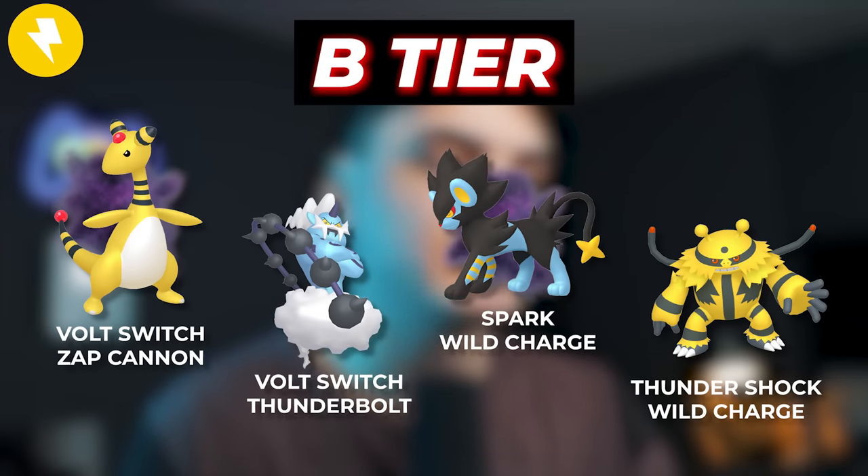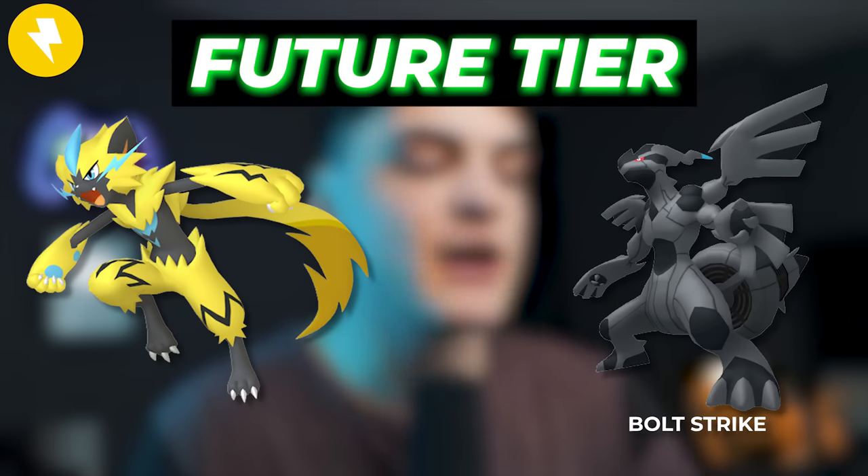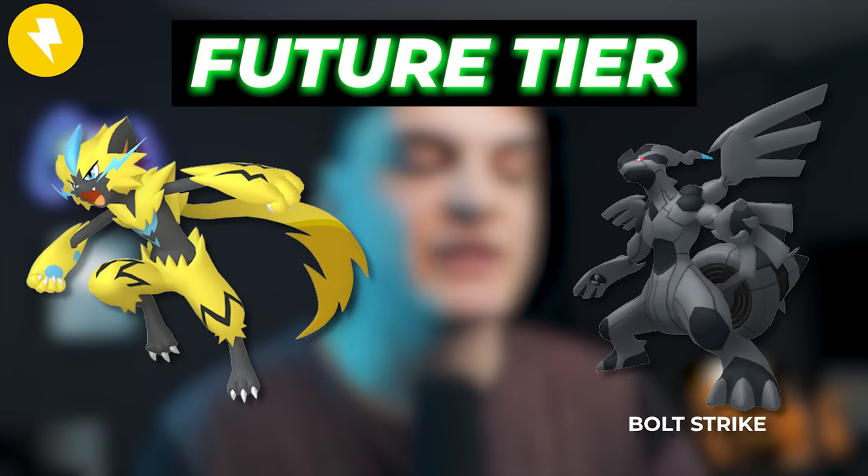In terms of the B tier for Electric types, we're going to see Shadow Ampharos, Thundurus Therian, Shadow Luxray, Electivire, Raikou, Magnezone, and Zapdos. More budget Pokemon in there, but they're still going to do a lot of damage. Electric is just a very good raid attacking type — they've been given a lot of good moves and have good DPS. For future Pokemon to look out for, Zeraora in its Aura form, and Bolt Strike on Zekrom — another legacy move that could potentially make it even better than it is with Fusion Bolt right now.